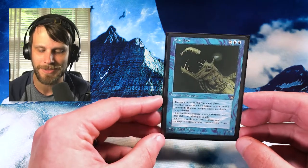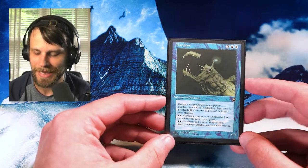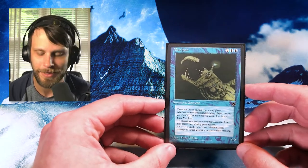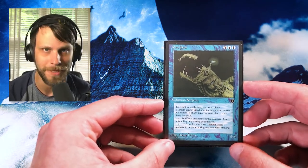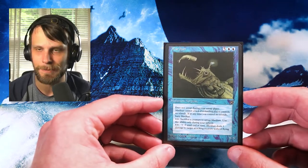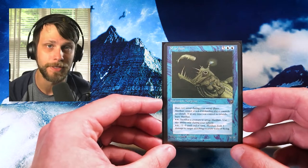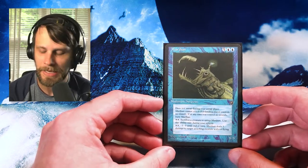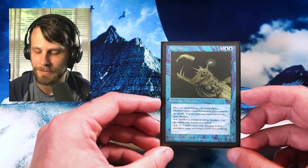It looks like just a big anglerfish. You can see it's got a really silly image of just a whale that it's about to eat, which I think is hilarious. I was watching a video the other day talking about anglerfish — I know I'm weird, but I like Planet Earth documentaries. I thought they were much bigger than they are, and they are not that big — like maybe five inches. This is just one of those cards that because it's reserve list, I thought I'd pick it up. I don't think it's worth investing in every single reserve list card, but it's a cool piece of magic history regardless.